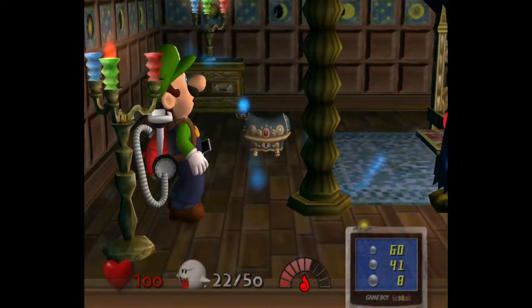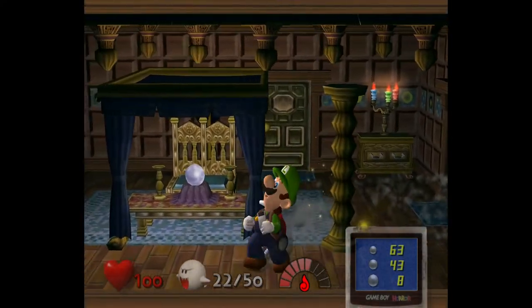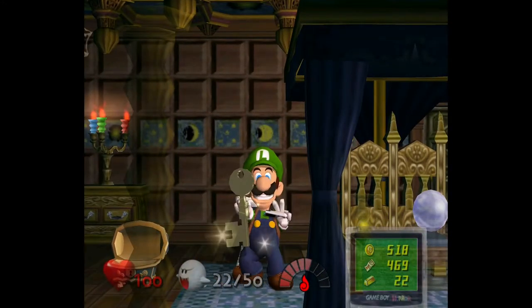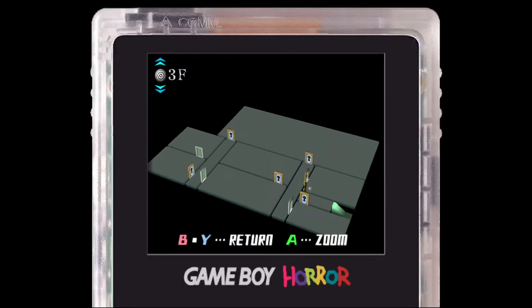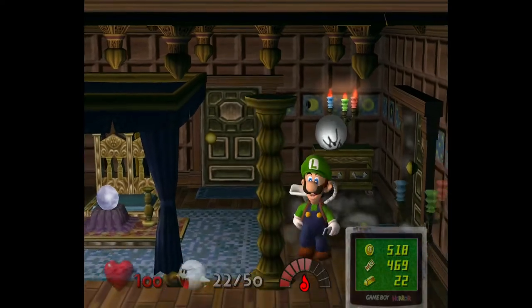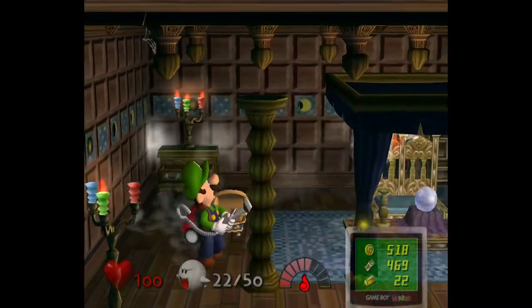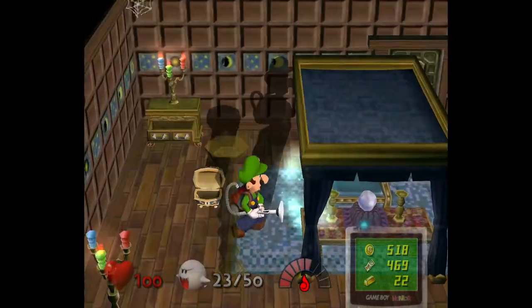Now we can get the Boo in here as well as this chest. That's the last we'll see of Madame Clairvoye. Got a key — and that leads all the way up to the third floor, which means we're very close to the end of the third area. I'm going to get this boo and then end off the episode. Boo-wee-gee — so in Luigi's Mansion we've got Ru-wee-gee, Boo-wee-gee, and Goo-wee-gee.